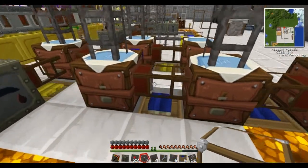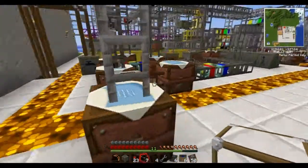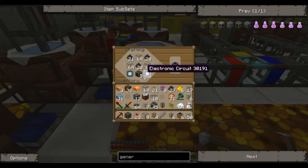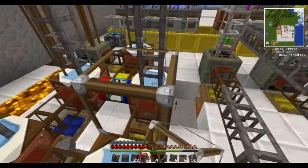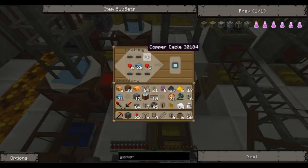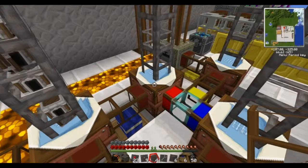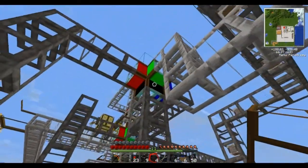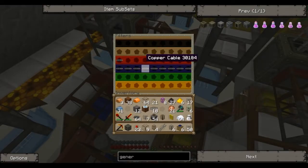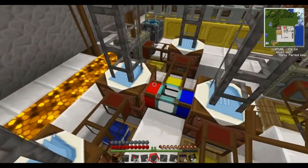Now we should see some rechargeable batteries coming through into our generator recipe, and out comes our generator into our solar panel recipe. So we're probably just not getting the copper cables coming through at the moment. Let's just check — so most of the copper cables that we do get should be going onto this one. We're just not getting very many at the moment.